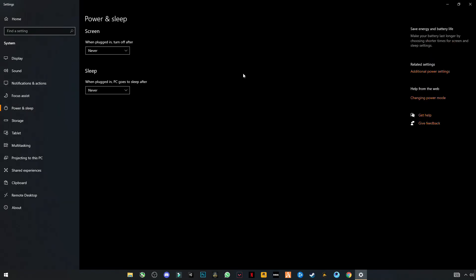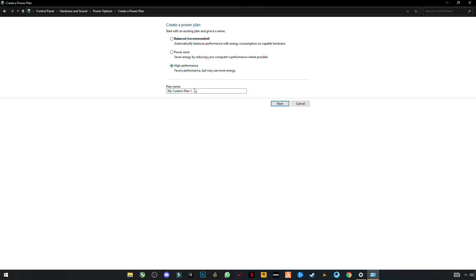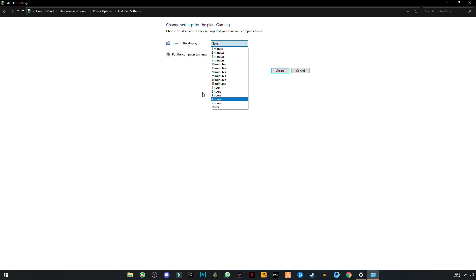Now go to Power and Sleep settings and click on Additional Power Settings. On the left side you will see an option — Create a Power Plan — click on it. Click on High Performance and name it something like Gaming. Click Next and set both options to Never, then click Create.